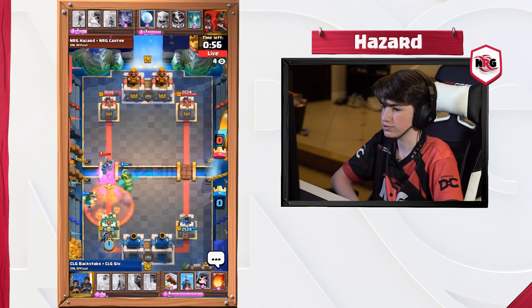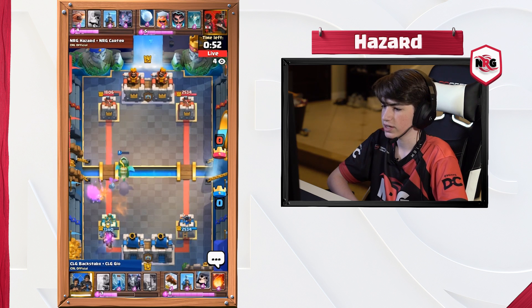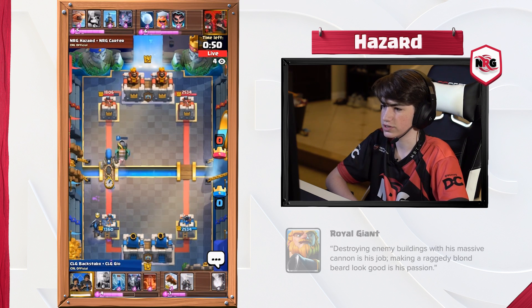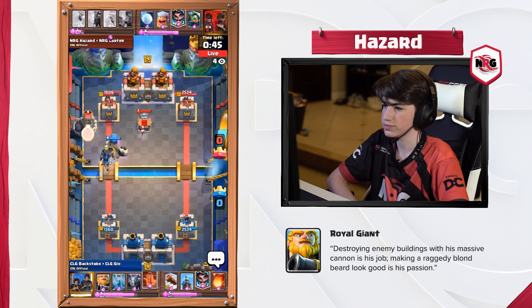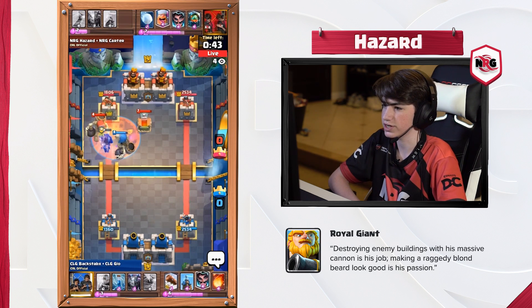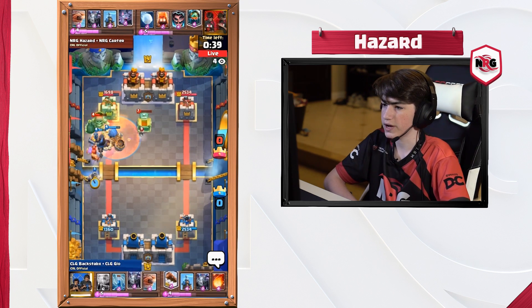They're playing really well, spacing out the troops for the most part and coordinating those pushes — getting those Giant Skeletons in front of those Royal Giants, which gives a lot of support. It takes out the support troops and also tanks a lot of damage for the Royal Giant, which is obviously very strong in this 2v2 meta right now.